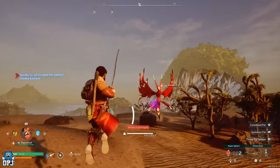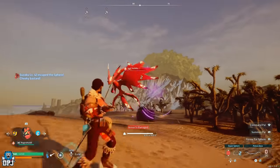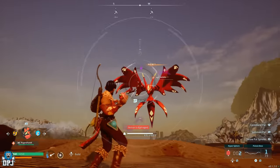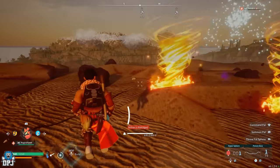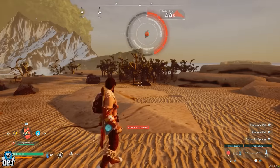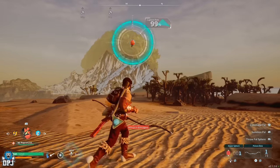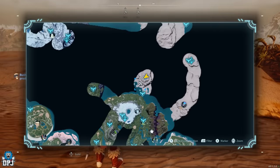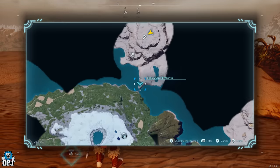Lastly for today's video, we have another insane flyer — Suzaku. This legendary bird is just an all-out beast. There aren't many flyers that will top this dude, that's for sure. Now this dude is a real hard catch — it requires arguably the best spheres in the game, and you'll have your work cut out for you if it isn't at a high level.